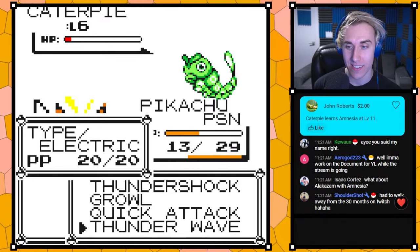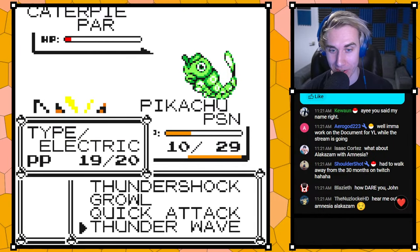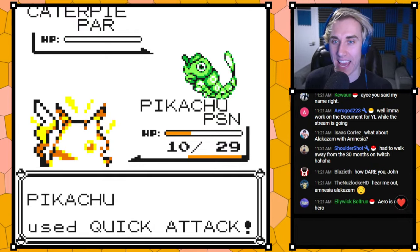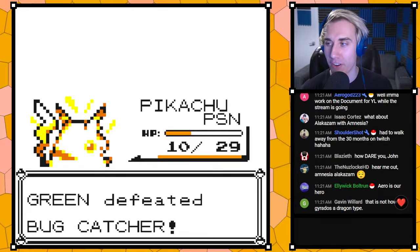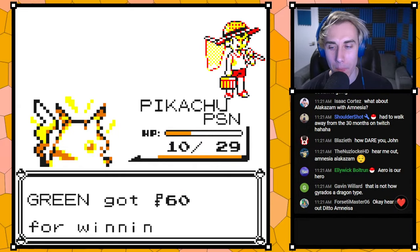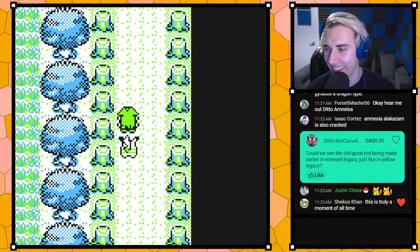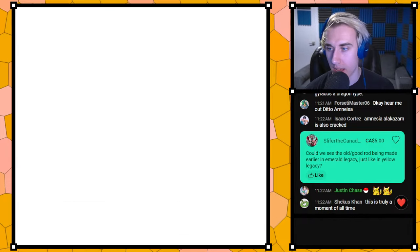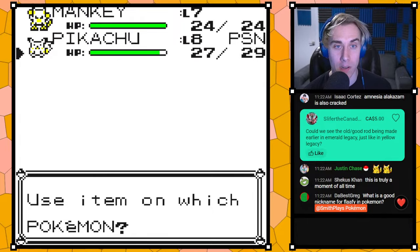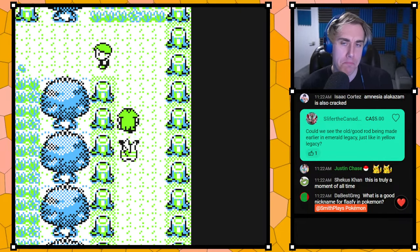Does anyone know who 'part of the game' is? We actually added an easter egg for a guy who donated $500 in the last stream — on the SS Anne there's just a random NPC now, and they give you 500 Poké Dollars and say 'yeah, what do you mean, it's part of the game.'